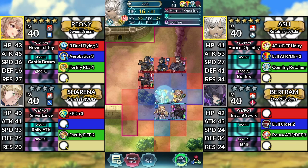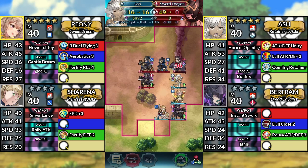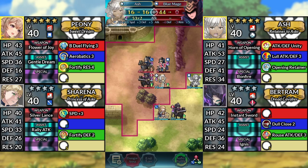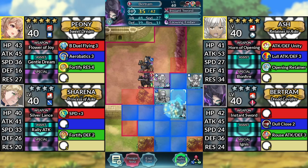For turn 2, move Ash up to the right and attack the Sword Dragon. Move Peony to the right of Ash and Dance Ash. Move Ash to the left and attack the Blue Mage. Then move Sharina and Bertram up 1 space.